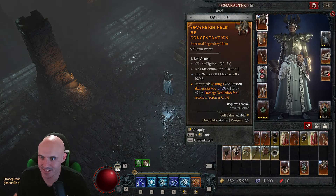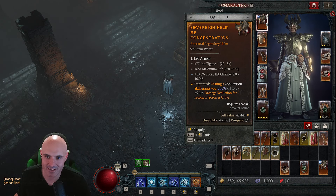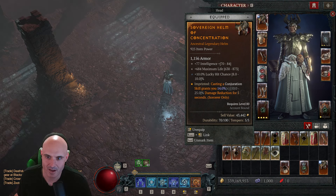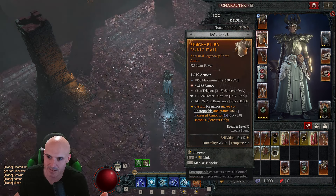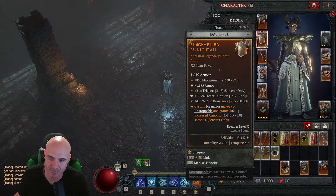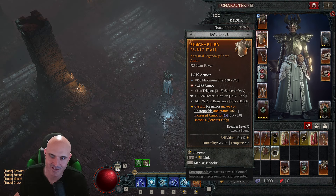Let me show you the gear real quick just so you can kind of see. Every item has three abilities on it and then you can put two effects on them. I didn't even put two effects on this helm because I just got it, but on something like this you can see I put two effects on it. The glowing thing means it got a greater effect on it — that was armor, which is really good. On this item the freeze duration and cold resistance is just what I got.